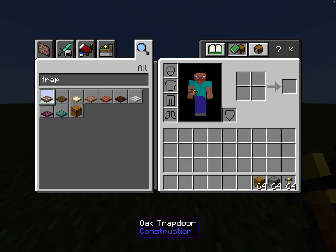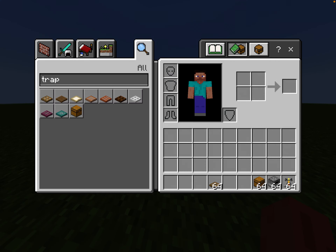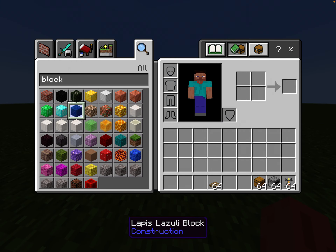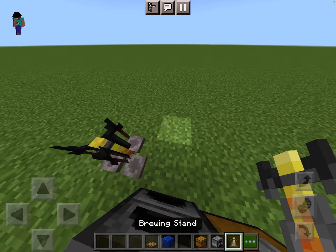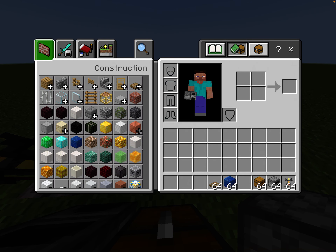You're also going to need a trap door — I'll tell you why later. You're also going to need some blocks; it could be lapis. So first you place your chest right there, you place a furnace right there, and a brewing stand right there.